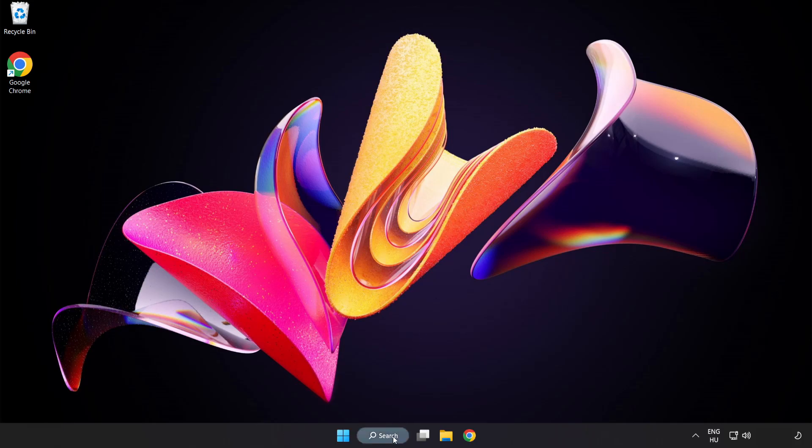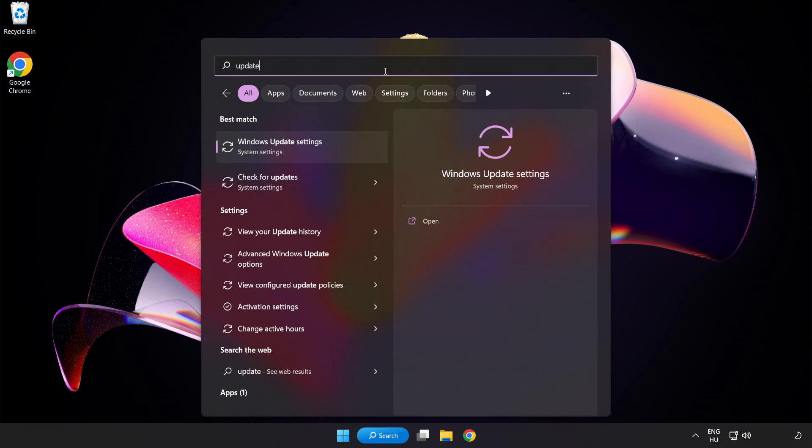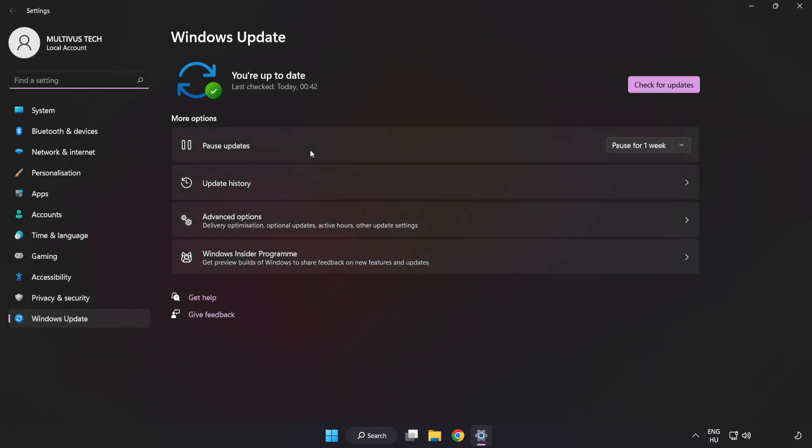Click the search bar and type update. Click Windows Update Settings. Click Check for Updates. After completed, click Close.